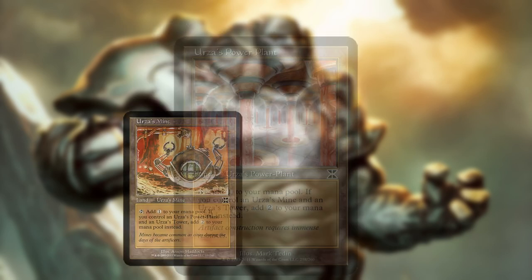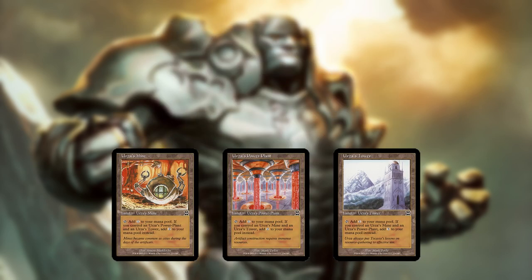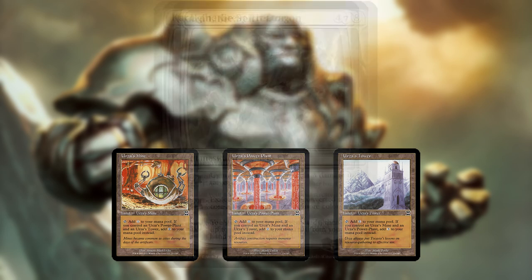It's a ramp deck that seeks to assemble all three Urza Tron lands — Urza's Mine, Power Plant, and Tower — to generate seven mana by turn three and cast expensive colorless haymakers.